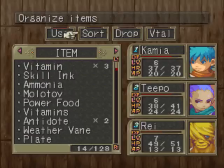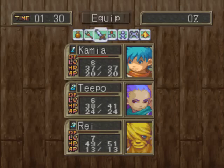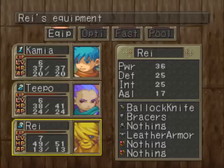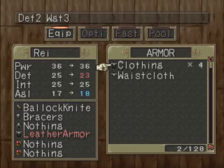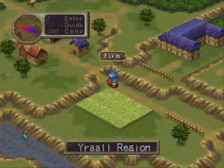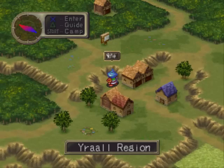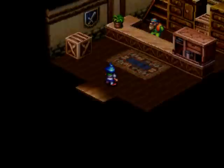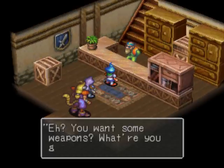The bigger the fish, usually the bigger the upgrades it'll give you. Equip, equip — he needs nothing. Waistcloth, waistcloth — heck yeah! Go into town, sell all my clothing, and pick up some iron stuff for the group.